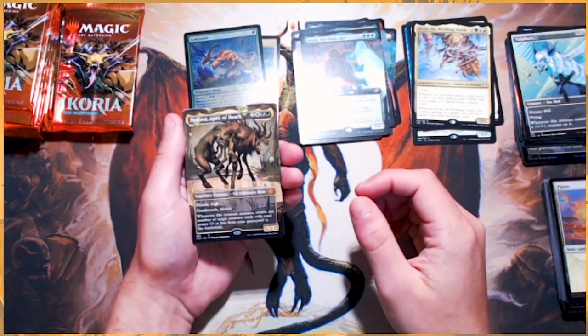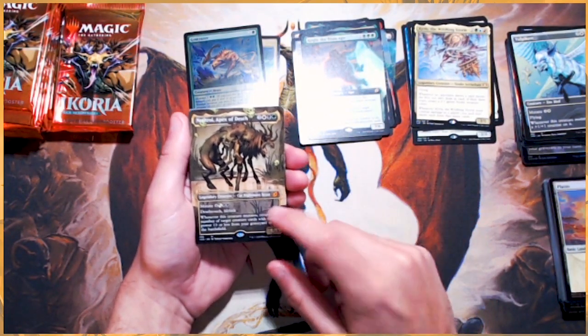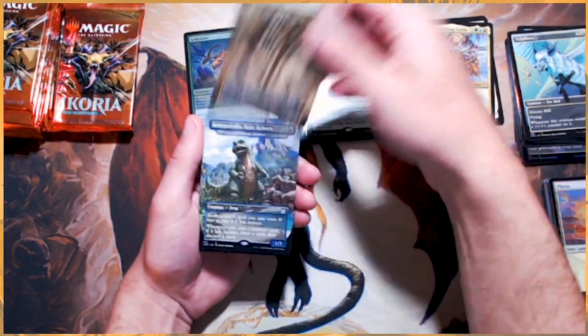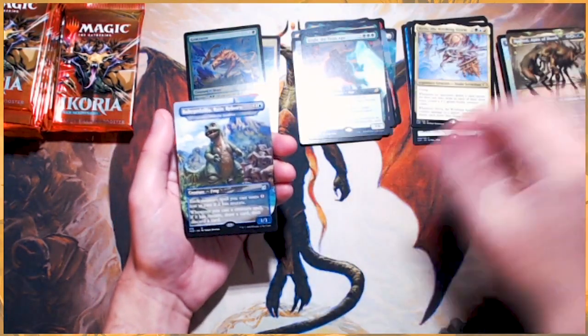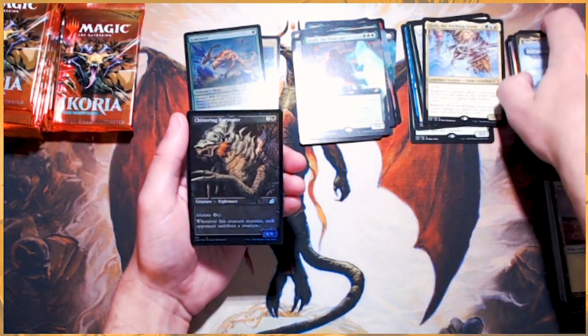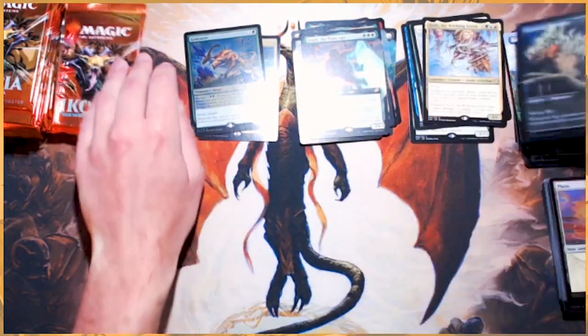Nethroi Apex of Death — fantastic pull. This was actually the card I got in the very first pack I opened in a regular box — that was very fun. Baby Godzilla once again — not foil. And then a Chittering Harvester in Foil — fantastic.